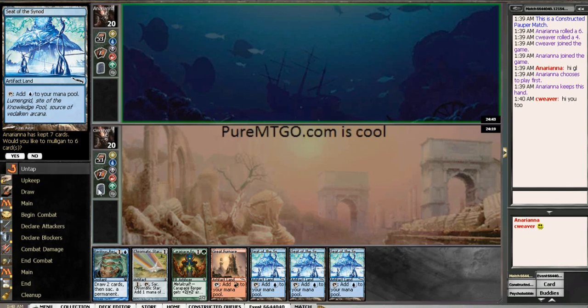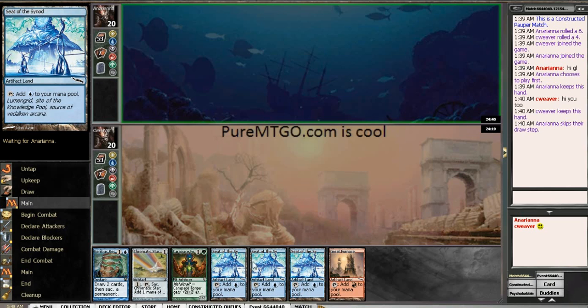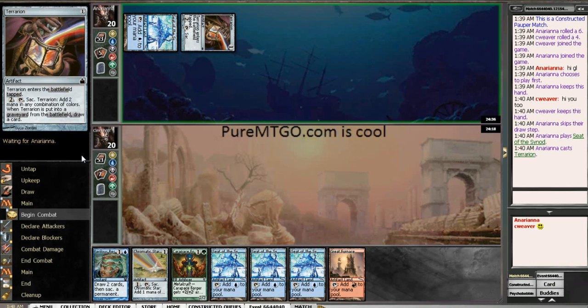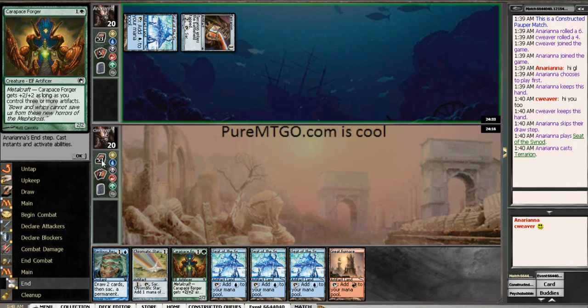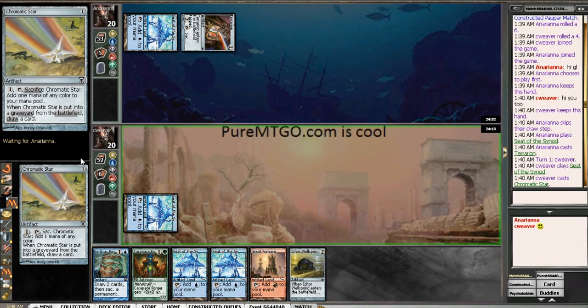Alright, so I'm back. This is not a mulligan. This is interesting. One of the problems I have with Affinity is sometimes the choices on what to mulligan are very, very interesting. It looks like I'm in the Affinity mirror match too, so this should be really fun.